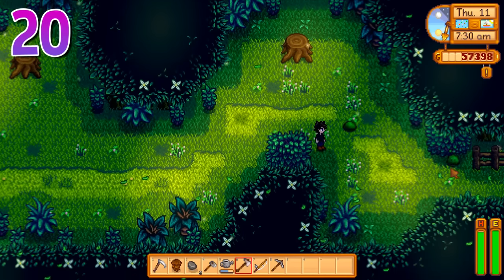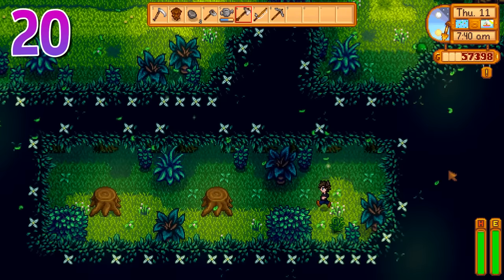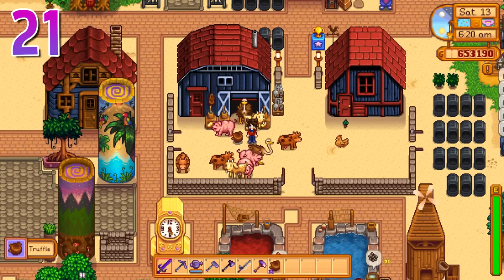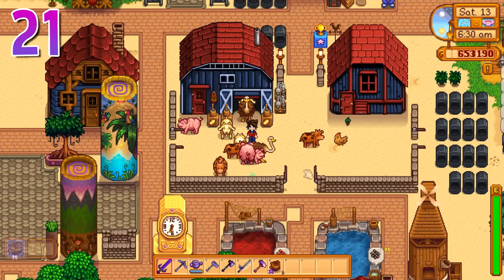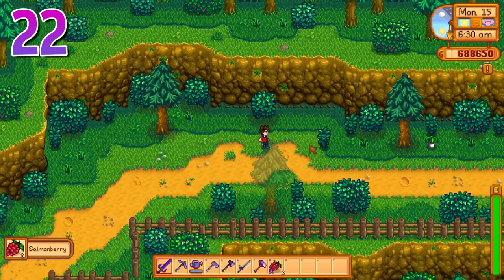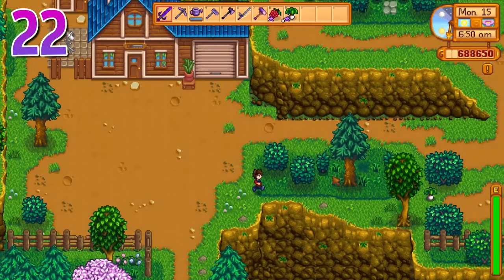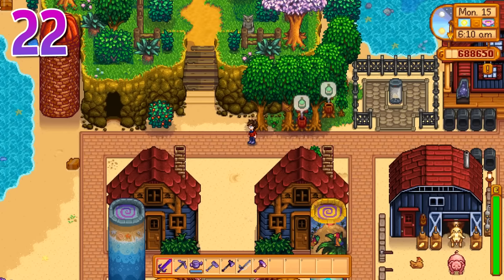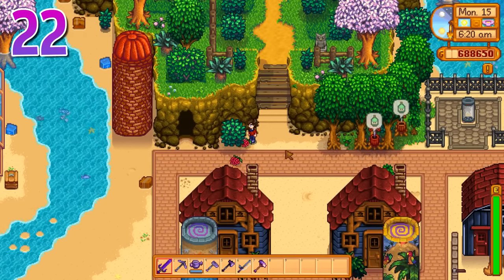There's a hidden path in the Secret Woods that leads to two more hardwood stumps — minor, but it can save you a lot of visits when grinding for hardwood. Truffles are affected by the gatherer and botanist perks, giving a 50% chance to forage two at once and making them all iridium quality — this makes pigs one of the best money makers in the game. An underrated quality of the botanist path: since all your foraged items are of a single quality, it takes up a lot less inventory space. Berries from bushes that are normally always normal quality will always be iridium with botanist.